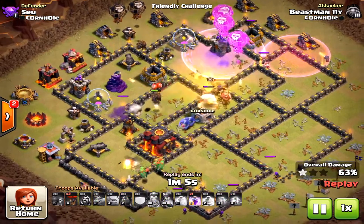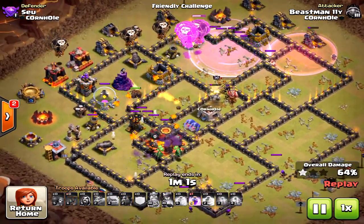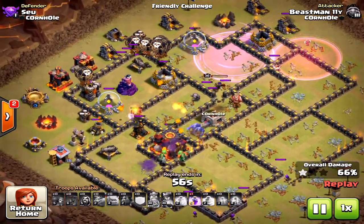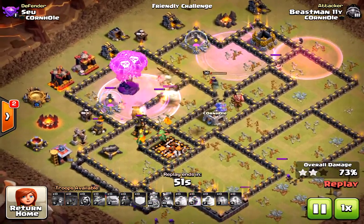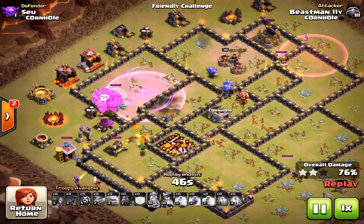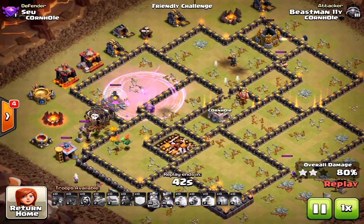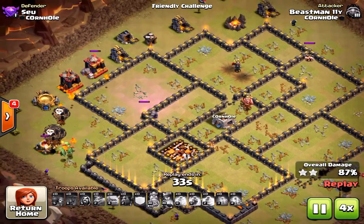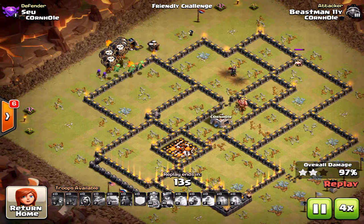He clumped those baby dragons together — not smart, so they didn't have the firepower they should have. But it's okay; he took out the whole entire base, dropped the loons and la-loon portion perfectly. This base is taken down pretty easily. Beast Man loves using dragons — he did the baby dragon video. Town hall 9 versus town hall 11 and he took it down.